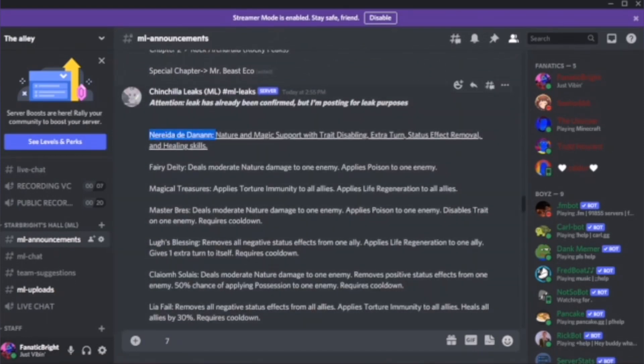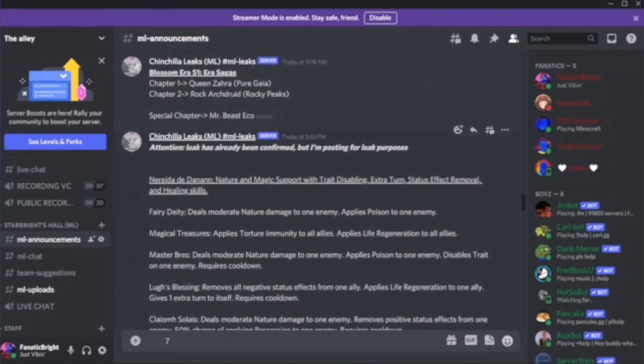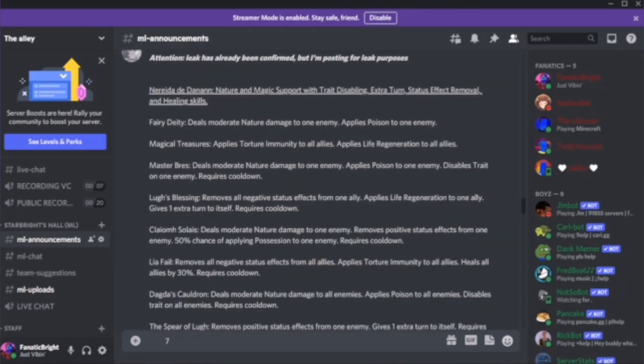I'm going to start from Narita the Danan. This is a nature and magic support monster with straight disabling, action turns, and status effect removal. This monster is formidable — we're starting an era with such an incredible monster, and I'm annoyed because this is going to be a firewall $30 monster. The first skill, Fairy Deity, deals moderate nature damage to an enemy and applies poison — zero cooldown, that's pretty cool.